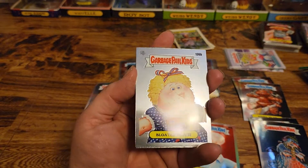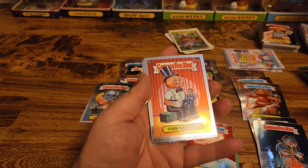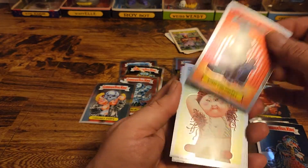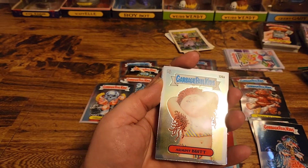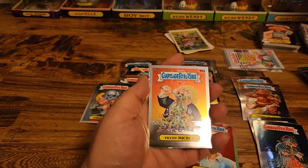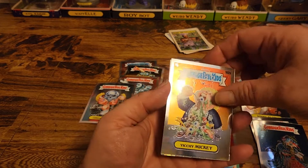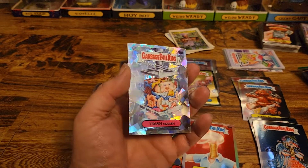Last pack: Bloated Blair, Ventriloquist, Armpit Brit, Yikimiky, and Trish Squished in the Atomic.